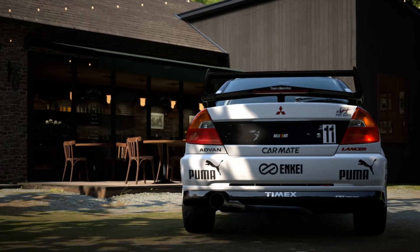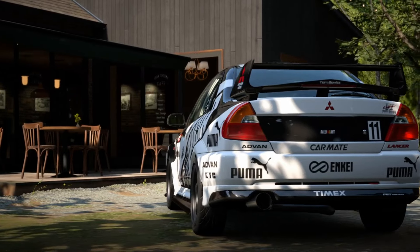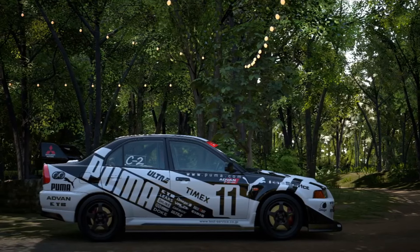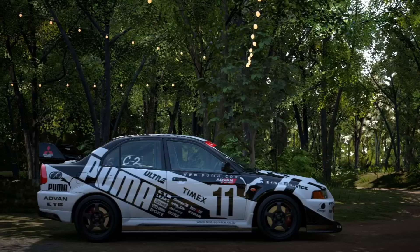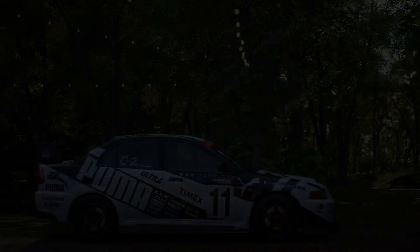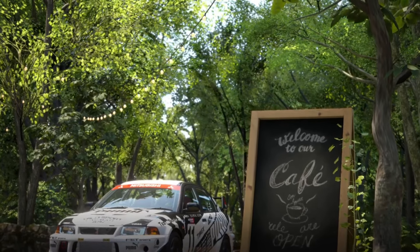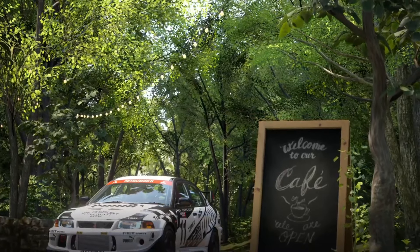That's going to be it for this episode. Hopefully this build using the Lancer Evolution 6 will help you out at Tokyo Expressway. If you don't have the car, hopefully it shows up pretty soon. Try out the Evolution 3 — it's at the garage or the used car dealership. If this particular package doesn't work out for you at Tokyo Expressway, then I recommend saving it and using it at Le Mans.